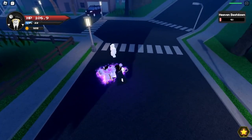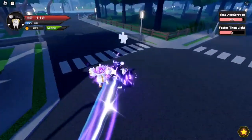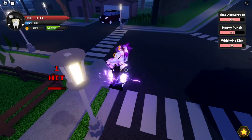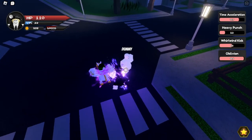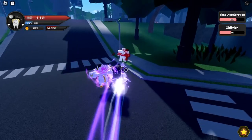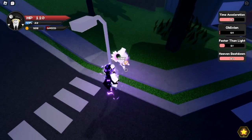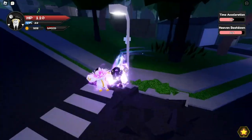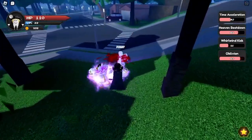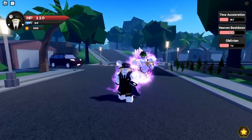Back to time acceleration. Z activates it. C move gives a speed increase — you're super fast. T is knives from heaven, way cooler in time acceleration. R is the heavy punch, same as before. Y is the whirlwind kick. G is Oblivion — this is what it looks like inside time acceleration. C is 'faster than light' again. V is the beatdown — same in time acceleration.